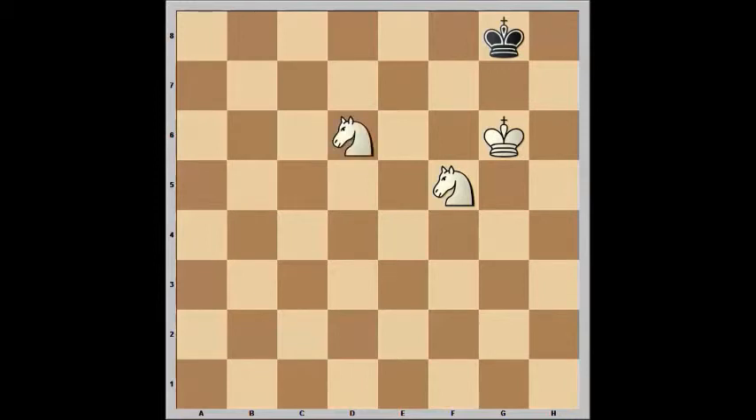If you're left with a king and two knights against the king, then that does not qualify as insufficient material, because although it's insufficient material to force a mate, it's still possible to mate if the defending side plays poorly.